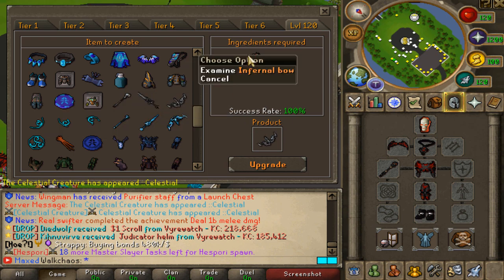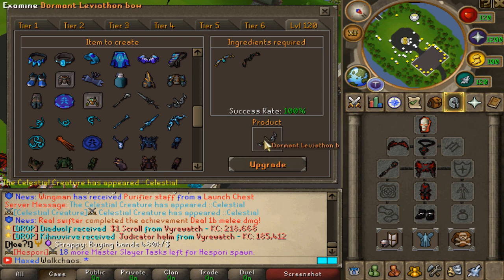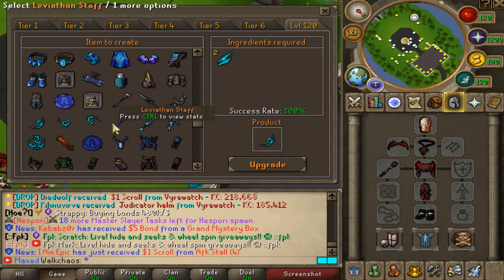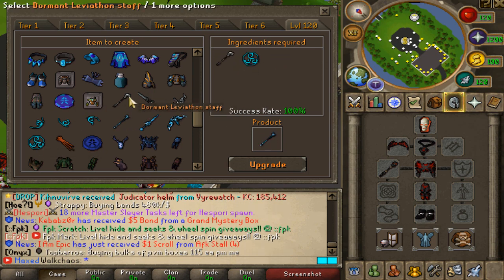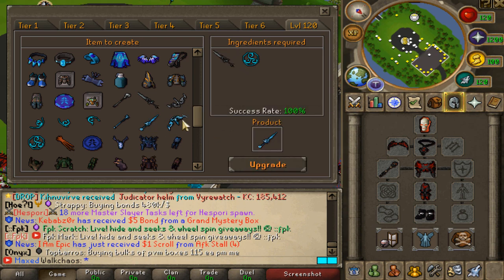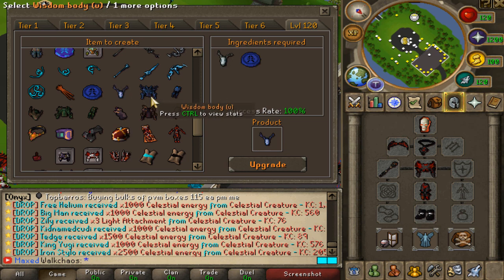Continuing in the upgrade menu: for dormant weapons, you forge the Arsenic and Infernal weapons together to get the dormant weapon. After that, farm the Leviathan boss which drops three key components, allowing you to forge the Leviathan sigil. The Leviathan sigil plus a dormant weapon gives you the Leviathan weapon at 75k stats — absolutely insane.